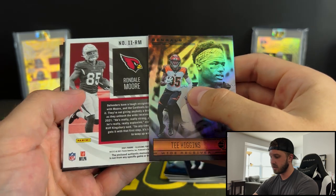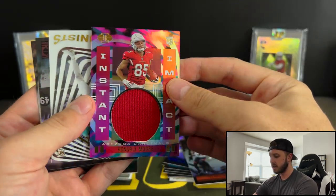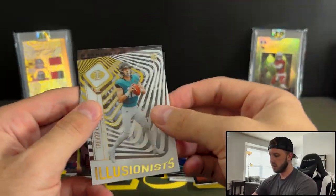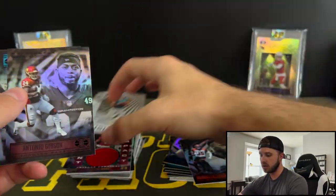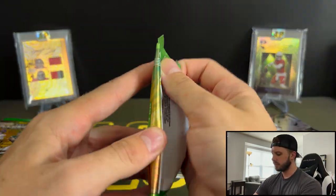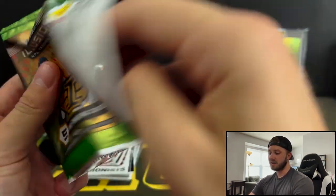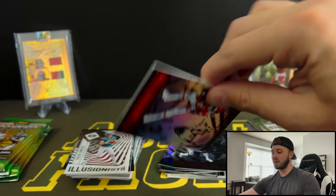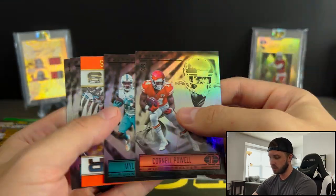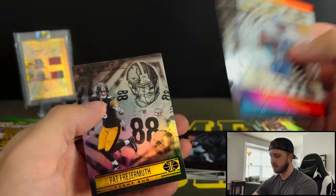Tee Higgins, and then Rondell Moore — Instant Impact. Cool card and everything but not what we're looking for. Illusionist T-Law. Antonio Gibson and Terrace Marshall. Now we got our mem out of there. We're really just looking for the Hollow Heroes or maybe even a numbered card. Cornell Powell, Miles Gaskin, Clear Shots — Barry Sanders and Pat Freiermuth.